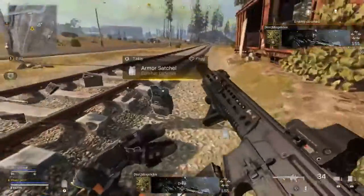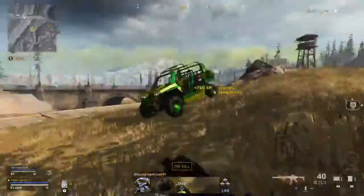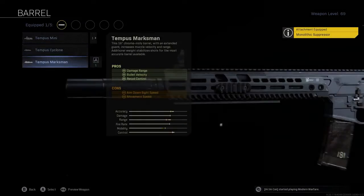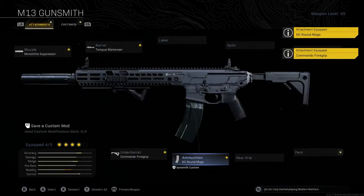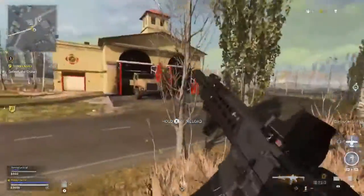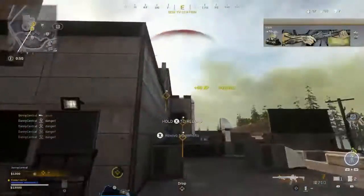The M13 has a lower damage profile with 36 damage to the head and 24 to the body, but has a 900 rounds per minute fire rate which is miles ahead of most assault rifles and has almost no recoil. On the M13 you'll want the Monolithic Suppressor, the Tempest Marksman Barrel, the Commando Foregrip, the 60 round mag, and the Corp Combat Holo Sight. This is the assault rifle you'll beat almost everyone with at medium range, especially if you land your headshots thanks to that incredible 900 RPM rate of fire.